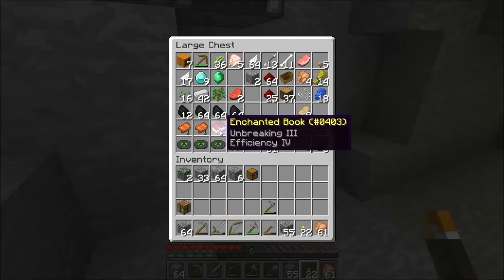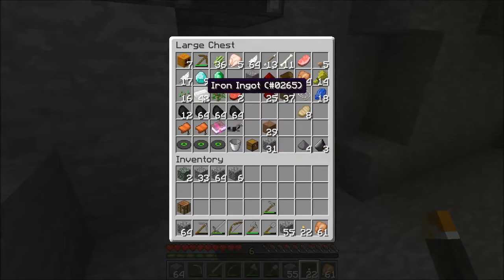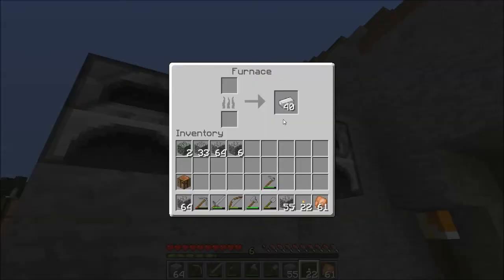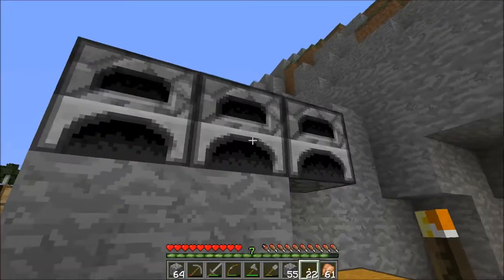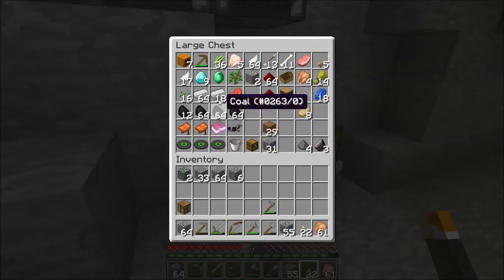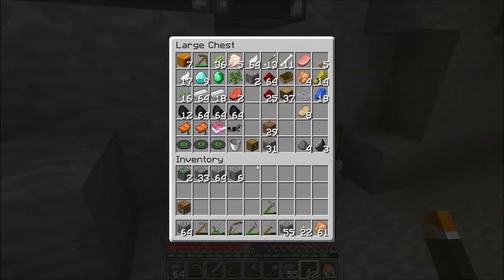But the best thing? Bam. That was in one of those chests. Beautiful. I don't quite have enough to spare for an anvil just yet. Maybe I'll do a little bit more caving off camera to build this supply up. That would be beautiful — throw on a diamond pick and we'd basically be hitting the ground running. So that might be something to do.